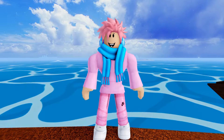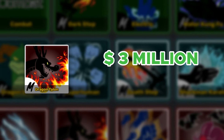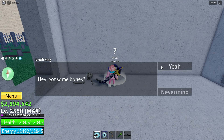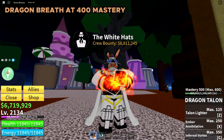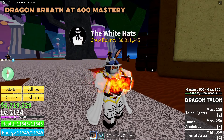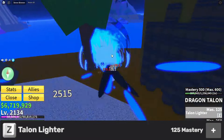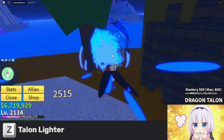Dragon's Breath also has an upgraded version called Dragon Talon. You can get this in the third sea — it costs 3 million belly as well as 5,000 fragments. First, you have to get Fire Essence from the Death King. Then you go to an NPC called Uzoth, located at the Haunted Castle. You also need a 400 mastery on Dragon's Breath, just like the other V1 fighting styles. The Z ability is called Talon Lighter, where you dash straight into your enemy and burn them up with blue fire.